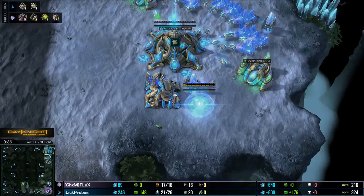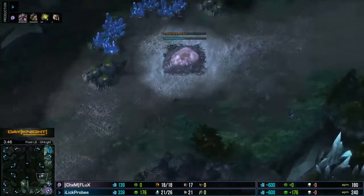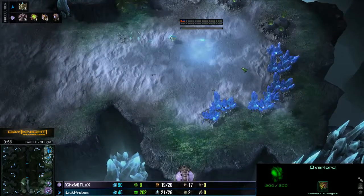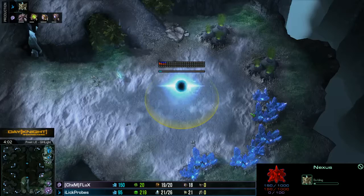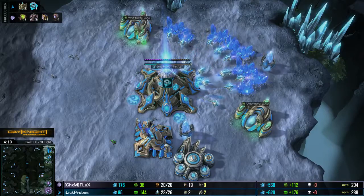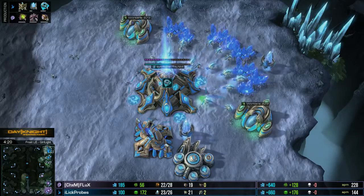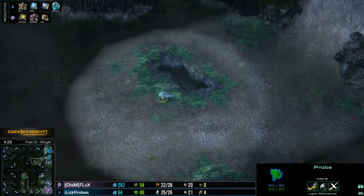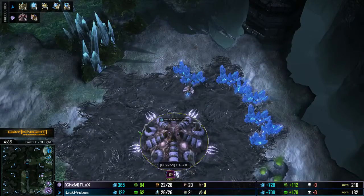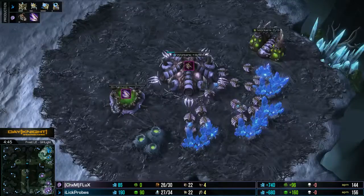He doesn't know where Protoss is, so I don't know if it's a vulnerable place for that third base. With Protoss, if they're going for a gateway rush of any kind, they're not restricted by distance as long as they can get that pylon up. But if they do go for some kind of air attack, that positioning is really bad for Flux. Though, given how early the Zerg has scouted the Protoss, I think he'll be able to pick up on anything coming.